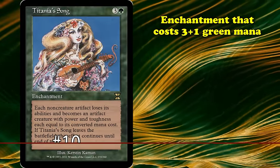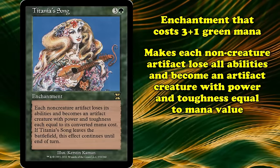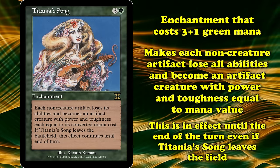This is an enchantment which costs 3 generic and 1 green mana. It makes each non-creature artifact lose all abilities and become an artifact creature with power and toughness equal to their mana value. This effect lingers until the end of the turn even if Titania's Song leaves the battlefield.